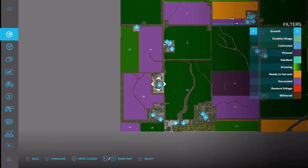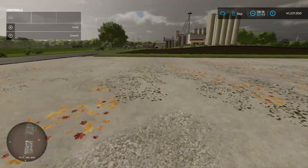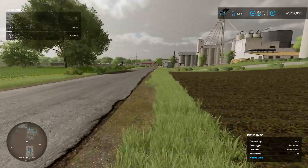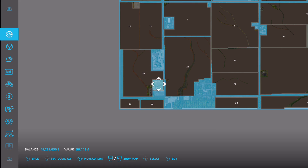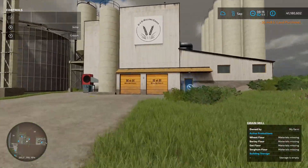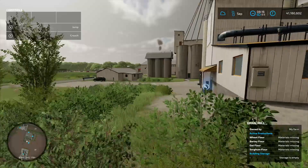Coming down to another area, there's a sell point called South Valley Stores. A little further down the road, buying the land for 56 grand gives you a production chain - a grain mill. Very nice. You've got your production chain menu, pallet spawn point, and loading in point. Then there's another sell point called Valley Sale.